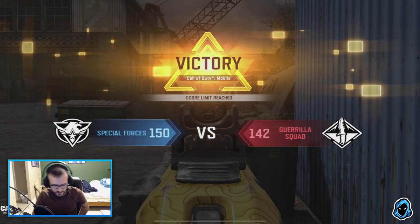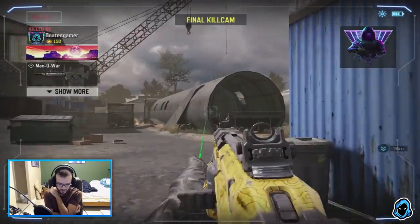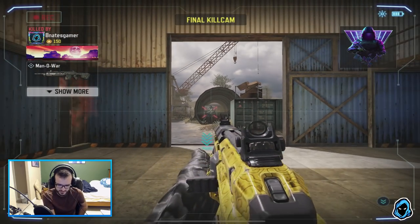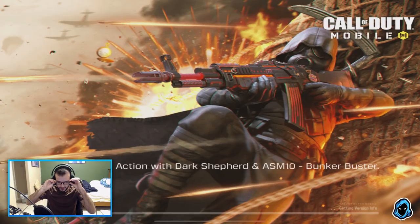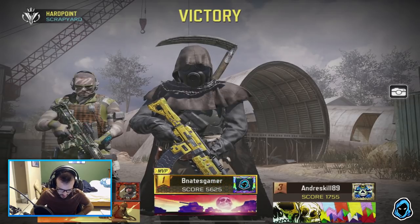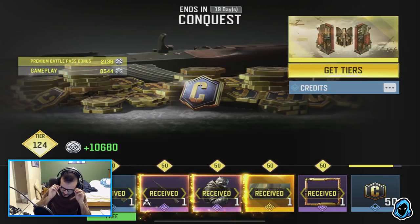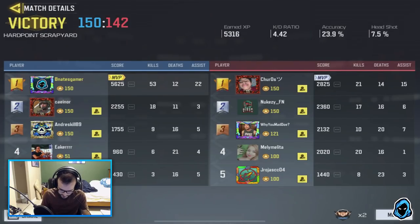We'll go into another game so I can show you guys more of the gun. This gun looks amazing gold — this is my first AR I've gotten gold, which actually takes a bit longer than SMG because you need more kills. Let's check the scoreboard — I died quite a bit that game, but this is a pretty solid AR class. 53 kills — 53 and 12, not too bad. Let's go into another game.